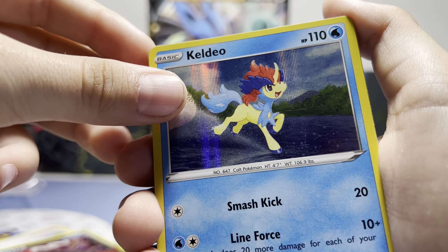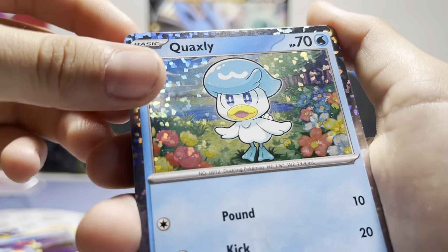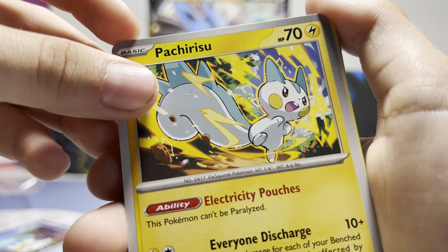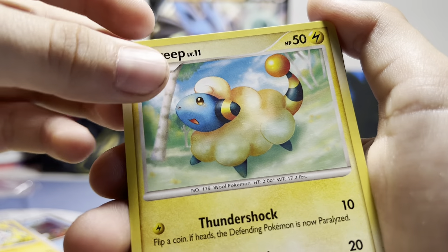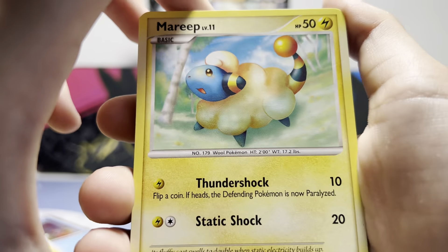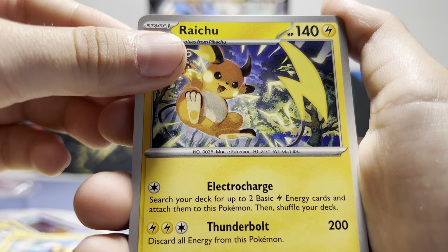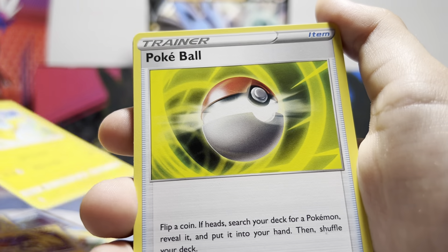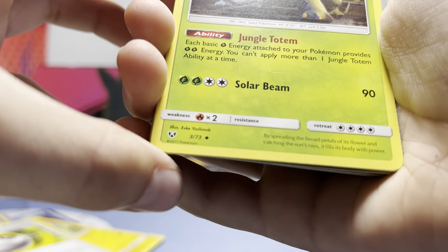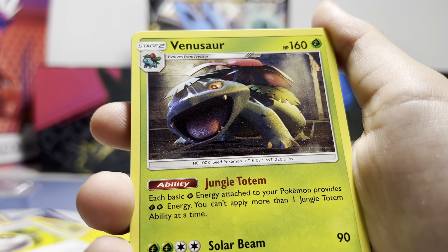Ooh, a Keldeo — hollow! Quaxly — ooh I like that, is that a hollow or a reverse hollow? Say it in the comments. Patrius. Ooh, an old card — okay, a 2008 Marill. Is it in good condition? Not very much. We got a Raichu, Pikachu, and a Pokéball.